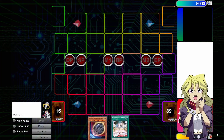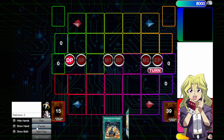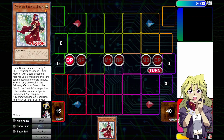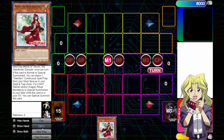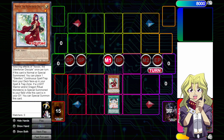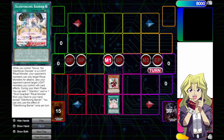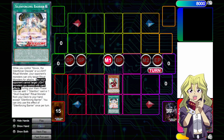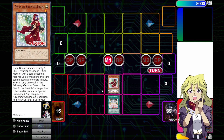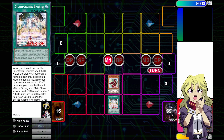We're gonna start off here with a combo that starts with just the normal summoner of the deck, Novox, the Silent Forcer Disciple. We're going to start by normal summoning her and activating the effect to get a Silent Forcing barrier from the deck placed face up. Now, because we control Novox, our opponent cannot target any of our monsters with card effects. We are now immune to Imperm as long as this resolves, and our entire board is going to be immune to Imperm because we're only going to be summoning light monsters.